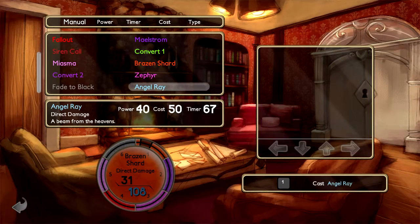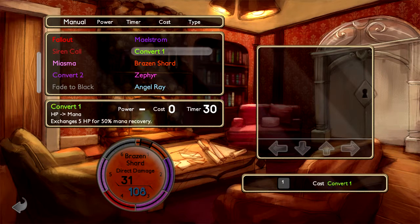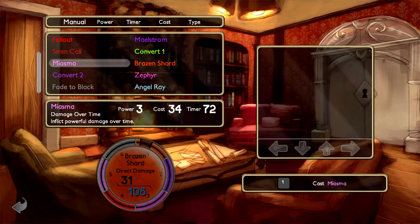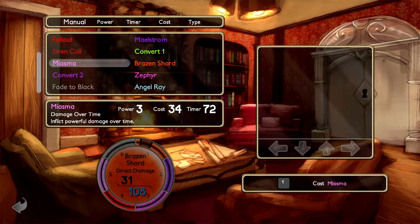This is going to be a pretty powerful attack, which I'm going to replace — because I had both Fallout and Miasma. Those two damage-over-time ones took so long to recharge that it kind of made sense to alternate them. But now that I've got a faster recharge time, I can actually use Miasma constantly — I can use it before it runs out. So I don't need Fallout, and I'm going to replace that.